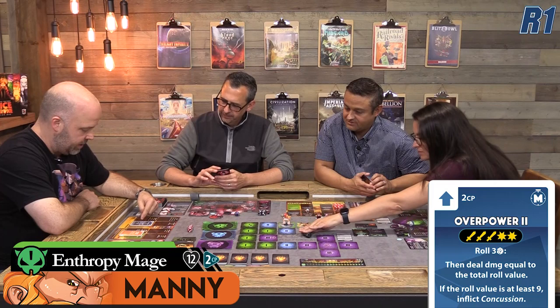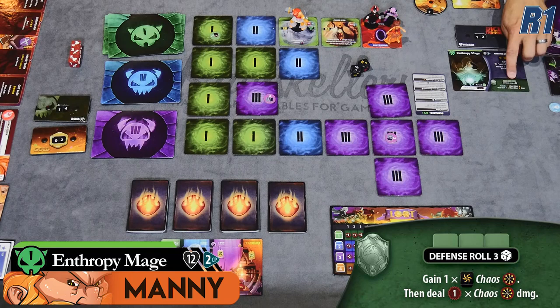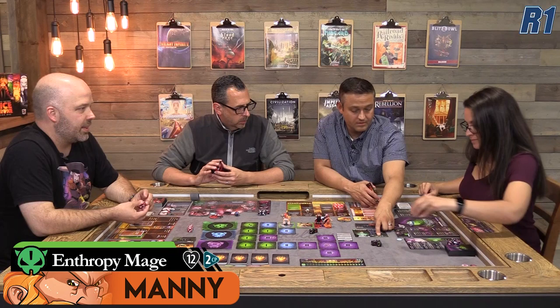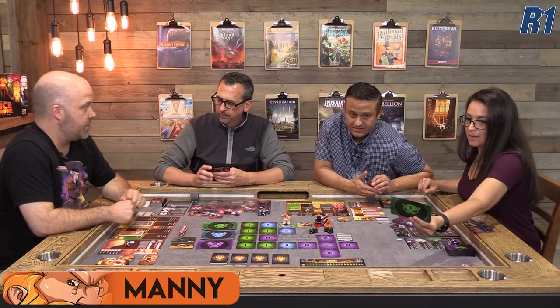On the defense roll, it rolled one of the chaos results, which would normally give the Entropy Mage one chaos token — but it doesn't matter because she's dead at 12 damage. That chaos token would normally activate something on her board. So she's out. I one-shotted the Entropy Mage! That is a heck of a turn.